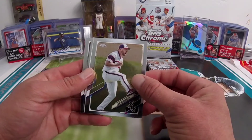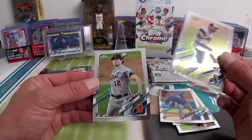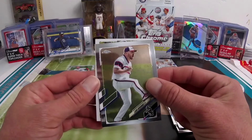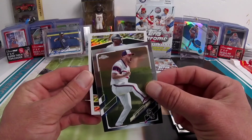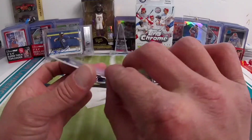Looks like one of those black golds in here, so we'll save that for the end. We're gonna have a Daniel Lynch — not bad — Casey Mize on the rookie debut, and Topps Black Gold: it's gonna be Kyle Lewis for the Mariners.